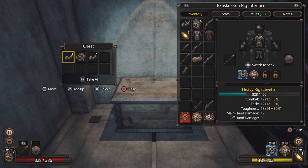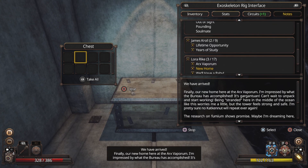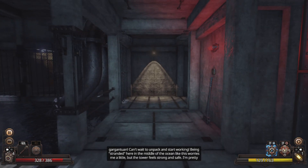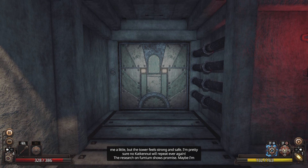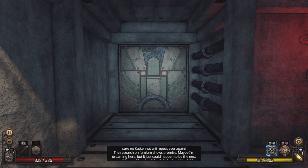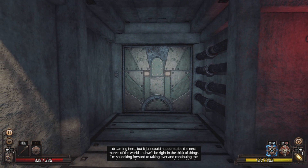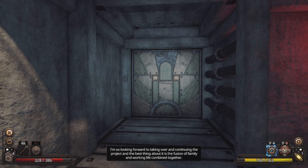Let's find our new home — they are probably dead. 'We have arrived. Finally our new home here at the Arcs of Abhorum. I'm impressed by what the bureau has accomplished — it's gargantuan. Being stranded here in the middle of the ocean worries me a little, but the tower feels strong and safe. The research on fumium shows promise — it could be the next marvel of the world. The best thing is the fusion of family and working life combined together.'